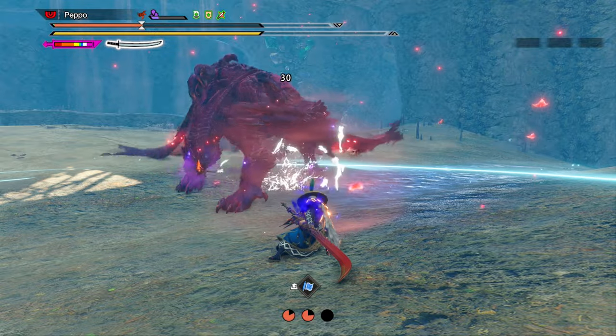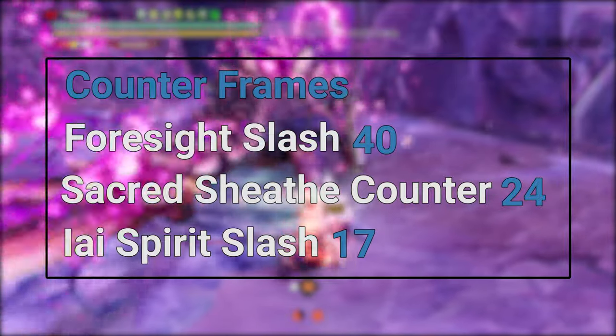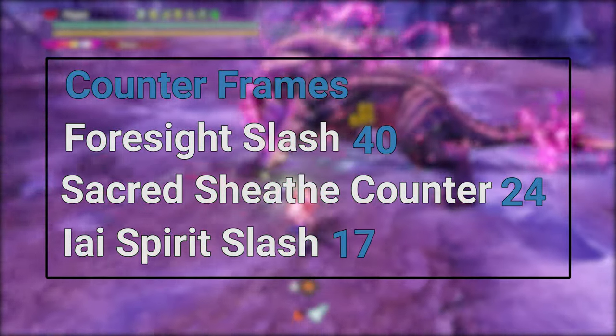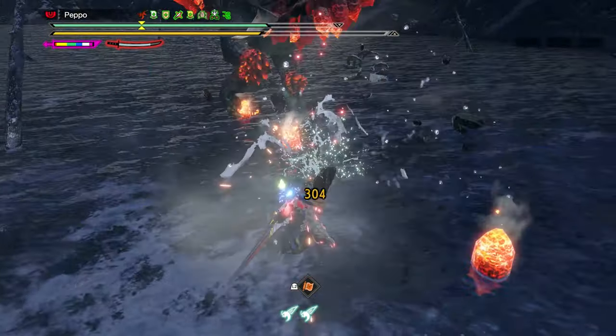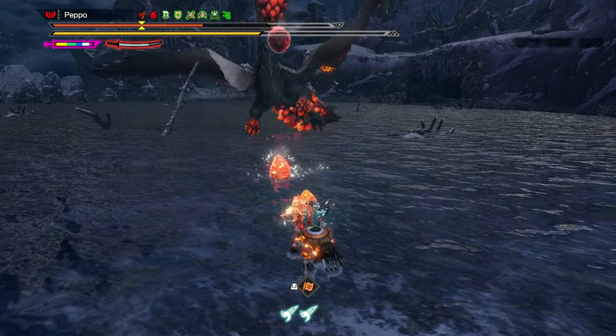The second downside is its tight counter window and the lack of Hyper Armor. To make a quick comparison, Foresight Slash and Sacred Sheath counter have respectively 40 and 24 counter frames, while the Iai Spirit Slash has just 17. It also doesn't have any Hyper Armor on a successful counter, while both Foresight Slash and Sacred Sheath counter have it.